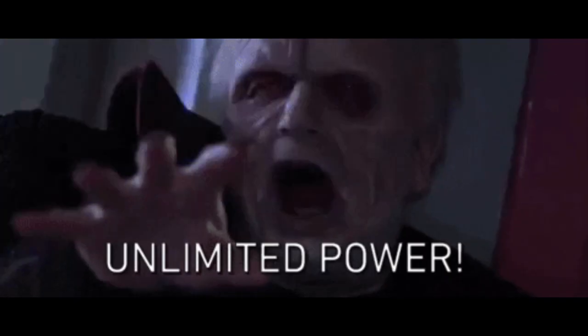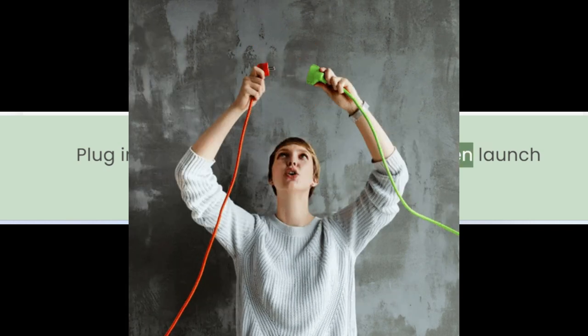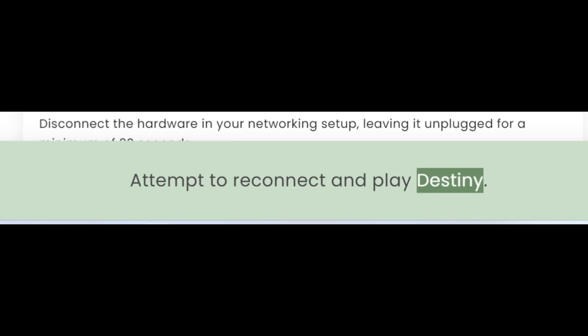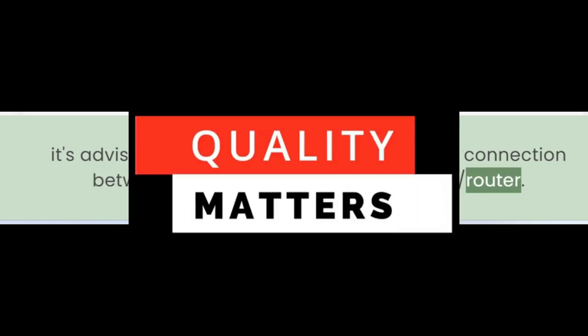Gradually power up your networking hardware, commencing with the modem and proceeding to any additional components. Plug in and turn on your console or PC, then launch Destiny. Attempt to reconnect and play Destiny. If the issue persists despite these efforts, it's advisable to investigate the quality of the connection between your console and your modem router.